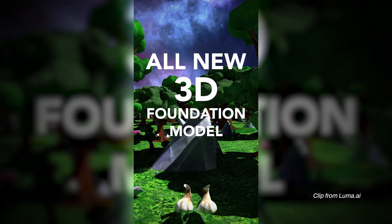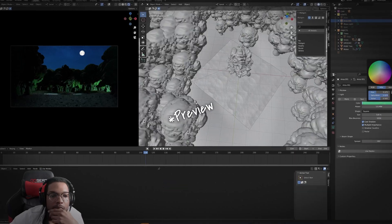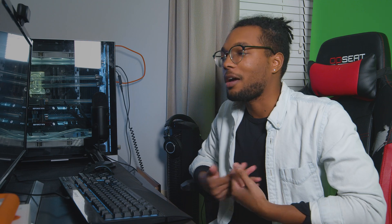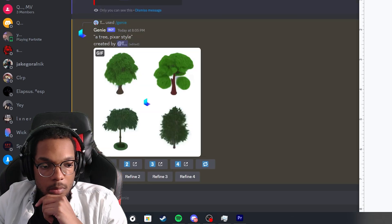I just got home from work but apparently Luma AI came out with the text-to-3D feature and I just want to see if that makes making a 3D scene any easier. By the end of it I'll tell you if it's actually worth a damn. What I'm gonna be doing is just trying it out — as far as I know you just type in text and it pops out a 3D asset.